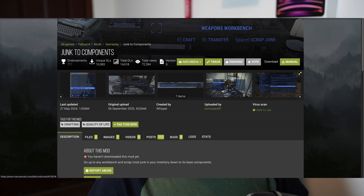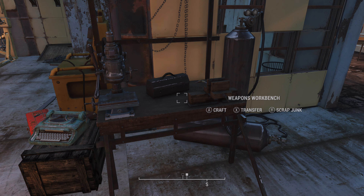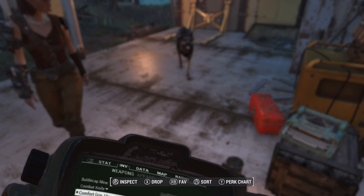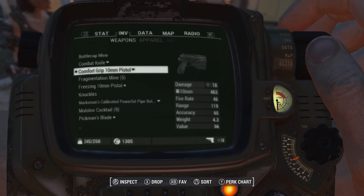The first one to talk about is called Junk to Components. Basically what this mod does is it goes through your inventory, and any junk stuff you're carrying around — like desk fans, makeshift batteries, stuff that's heavy that can be broken down into components — when you go up to any workbench, a weapons bench, armor bench, a chemistry station, you can hit an additional button. On Xbox it's the Y button. It will break down everything in your junk into their raw components. It's a great shorthand for otherwise having to go to a settlement, drop all your stuff on the ground, and go into settlement building mode and scrap all of them.